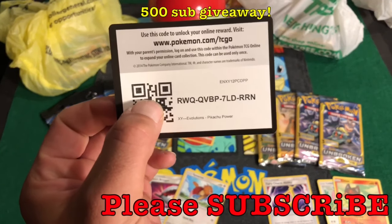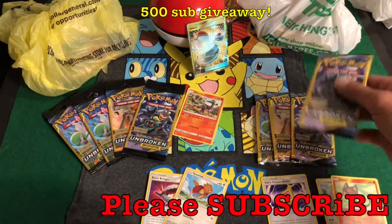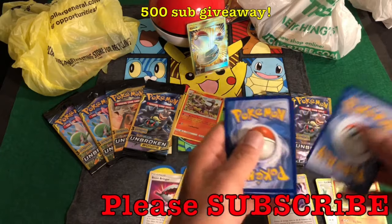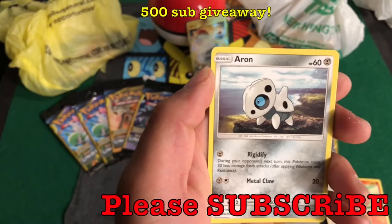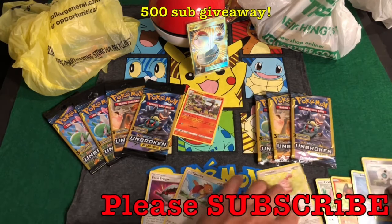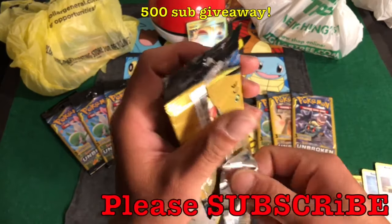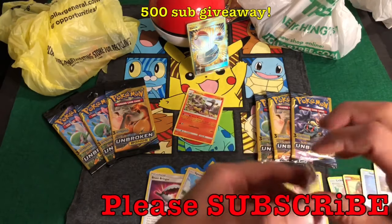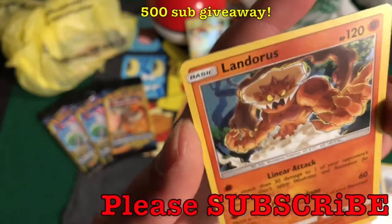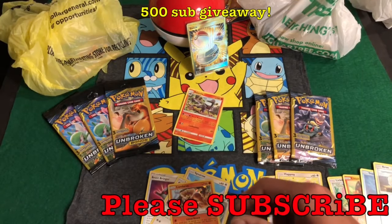We got a code card — Pikachu Power box, get that Pikachu. We'll do this one next. Dollar Tree pack two: I'm supposed to flip it over so you guys don't see the first card. We have a Happiny, an Aron, and a Seel. We did not pick two good packs over here. Look at these odds. Next one in Dollar General — we have a Porygon 2, a Meowth, and a Landorus Holographic. That is a beautiful card. I did not think I would need my sleeves today.